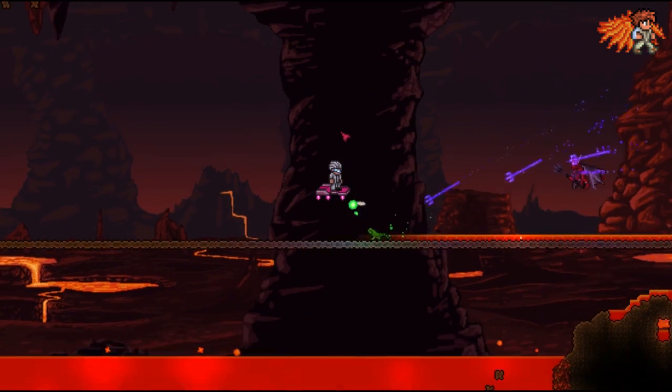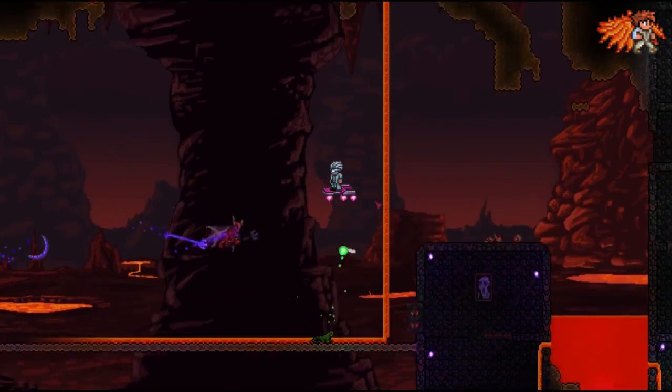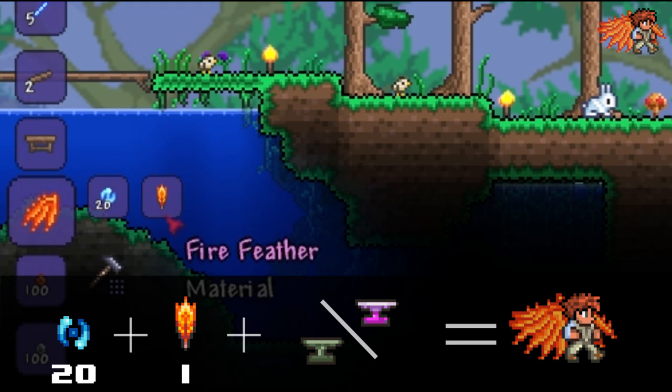The very hot flame wings are craftable with a fire feather, which is a rare drop from the red devils in the underworld. Combine it with 20 soul of light at an anvil and you've got yourself some wings.